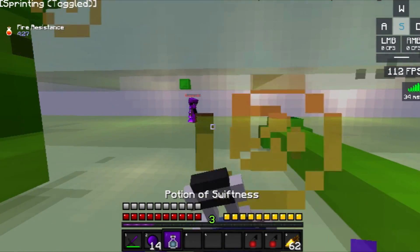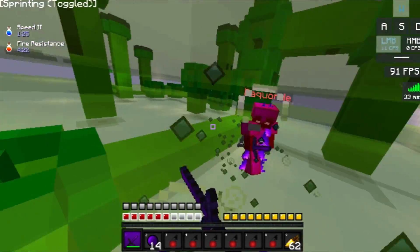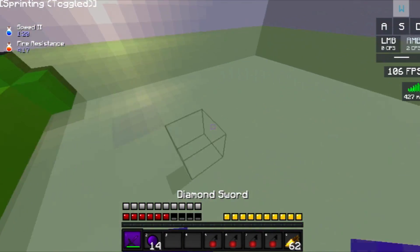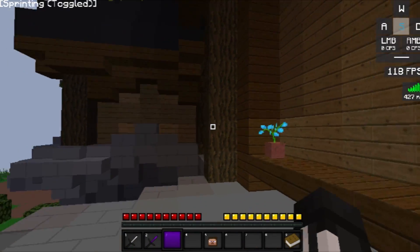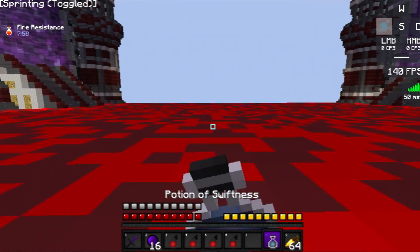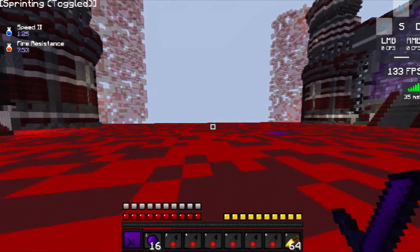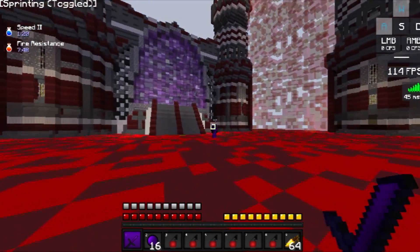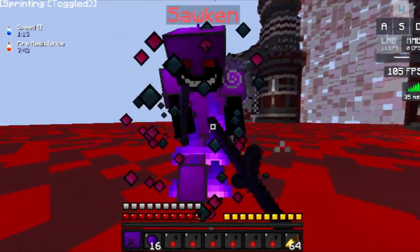We're going to speed up — this is a pretty long fight. My fire resistance is already at the four minute mark. If we lose to this guy I'm going to be so mad. There we go, we got him. I'll see you guys in the next match. Alright, I'm back — we're on our last match. I've disabled the ESP and my FPS is like 10 frames better. If you guys have a crappy computer, don't use the player ESP because it hurts your FPS.